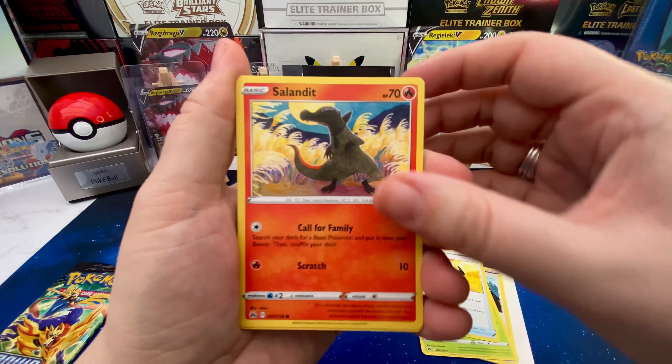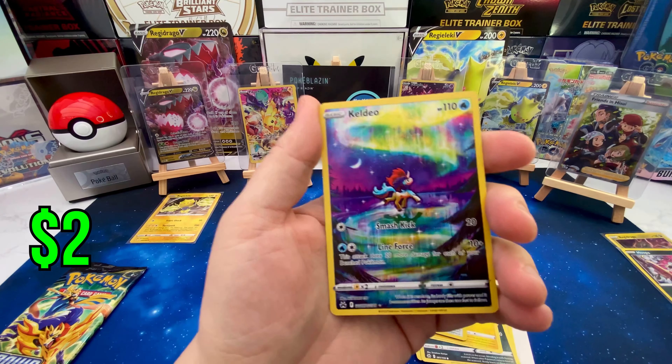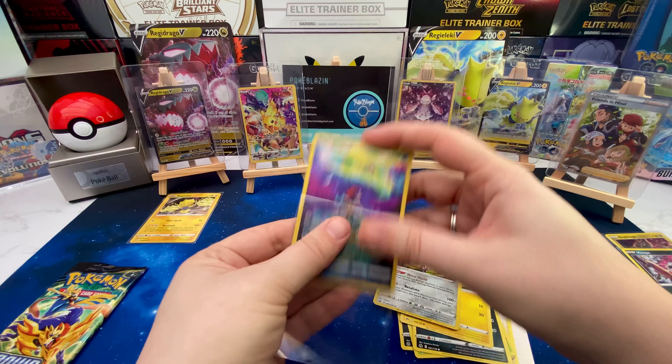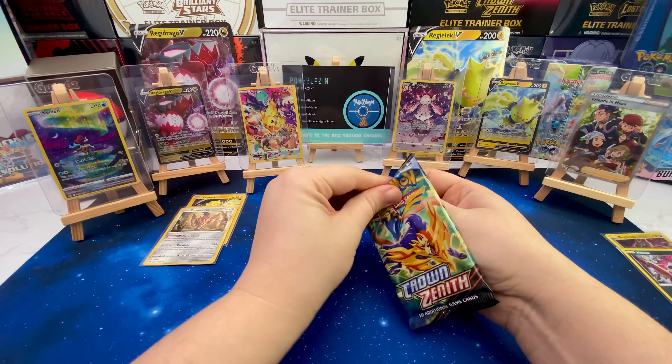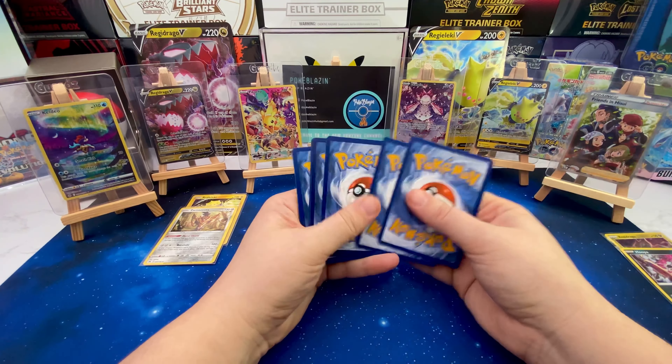Starting pack three with a V Star, Gloom, Ultra Ball, Salendip, Purrloin, Grubbin, Squelf — and it's a Keldeo from the Galarian Gallery, number 7 out of 70! Look at that — absolutely stunning, a beautiful card. Let's see if we can get a double whammy out of the rare slot. It's a Zamazenta holo — still a holo! So third pack gave us both the Zamazenta holo and the Keldeo from the Galarian Gallery. We're ticking those Galarian Gallery cards off the list.